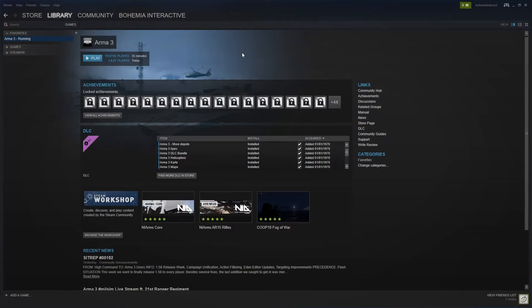First off, you can access Arma 3's Workshop in a number of ways: via a web browser, directly in the in-game overlay, or by using the Steam client itself. For the sake of simplicity, let's use that option for now.